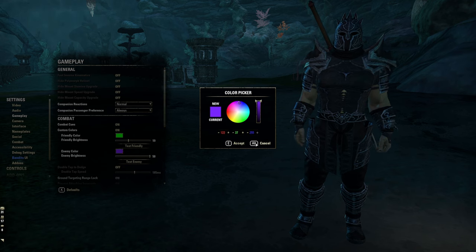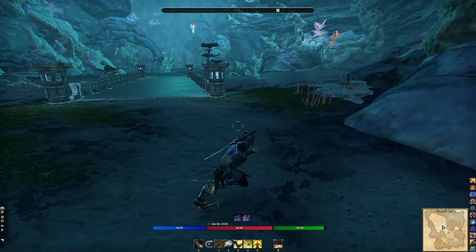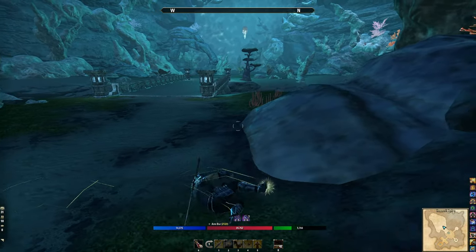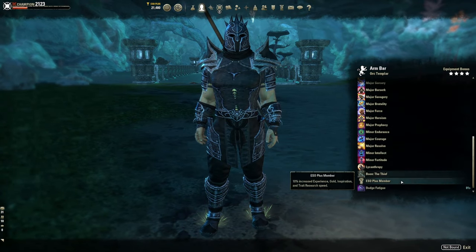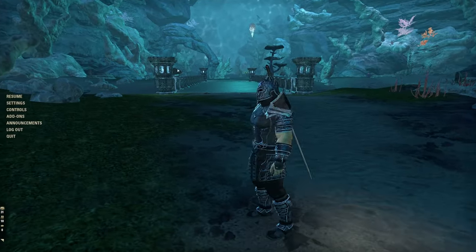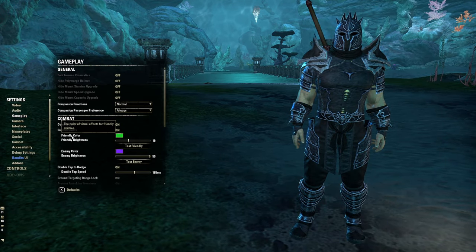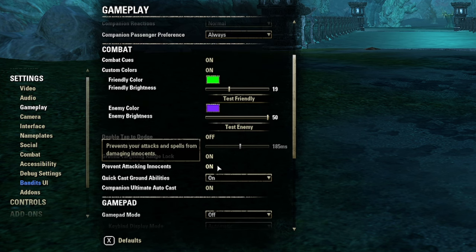Double Tap to Dodge — 99% of the time when I duel someone struggling in PvP, they have this turned on. You don't want it on because you'll do herky-jerky movements and dodge roll through your stamina. There's a stamina multiplier — every consecutive dodge roll becomes more expensive. If you dodge roll consecutively in a short window you will die nine times out of ten in PvP. Turn this off. You want to rebind dodge so you have control of when you dodge.